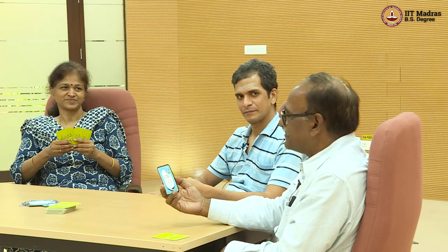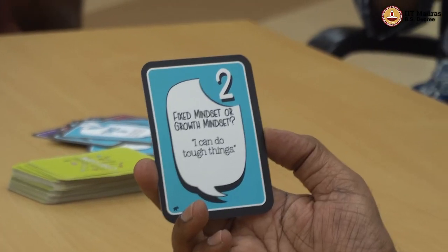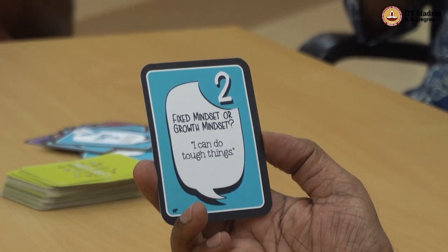The card I have is of the same color and I have to give my opinion on whether the statement pertains to a fixed mindset or growth mindset. The statement is: 'I can.' It's a growth mindset — 'I can do tough things.' Yes, certainly I can do tough things. If there is something I am wavering about, a little bit of practice and guidance will help me do the tough things.